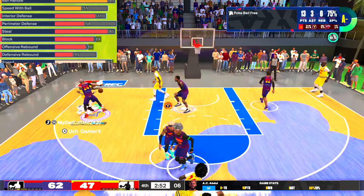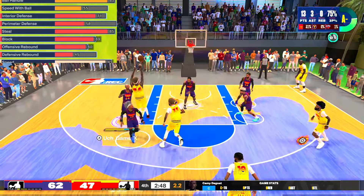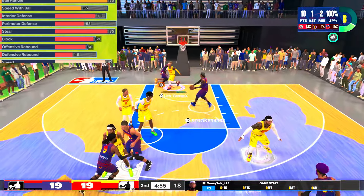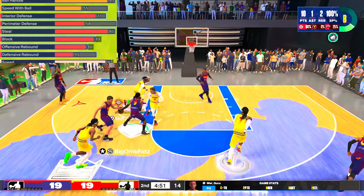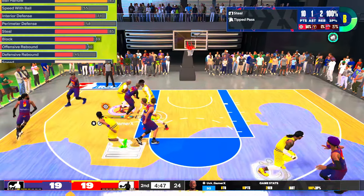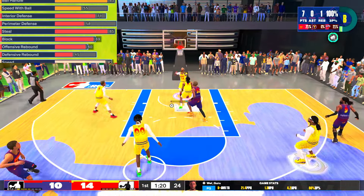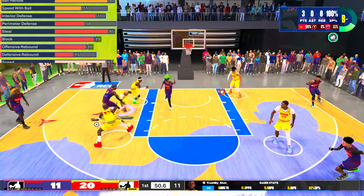On this build we basically have no perimeter defense — but before you go insane in the comments, trust me: when you're playing 5v5 you do not need that much perimeter defense, so no Clamps. Instead we get Immovable Enforcer, which is such a powerful badge. With 74 strength we're able to bump our matchups and cause them to miss without relying on Challenger and all those other perimeter defense badges.